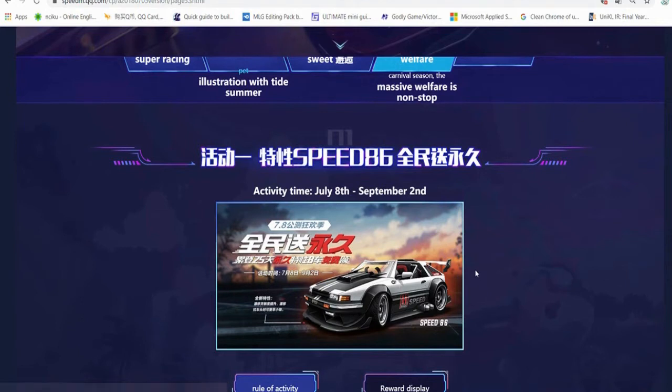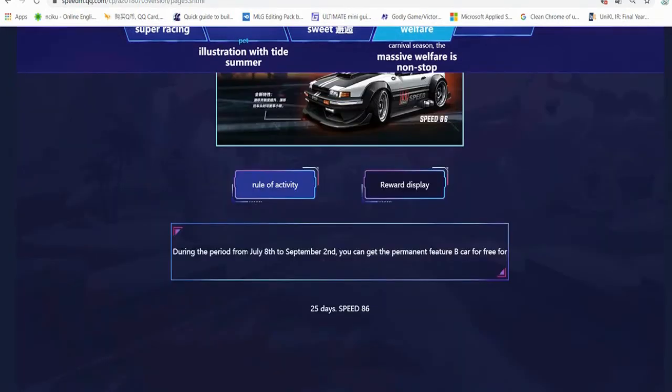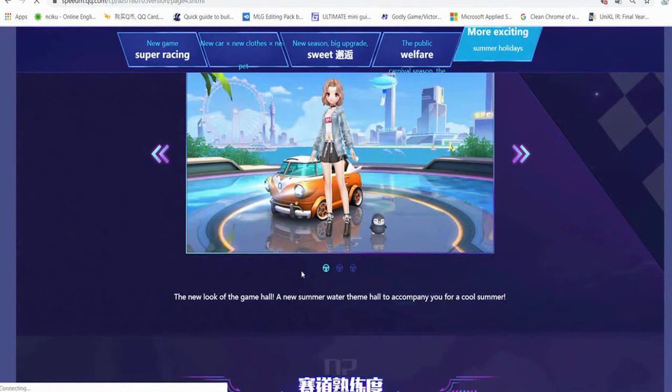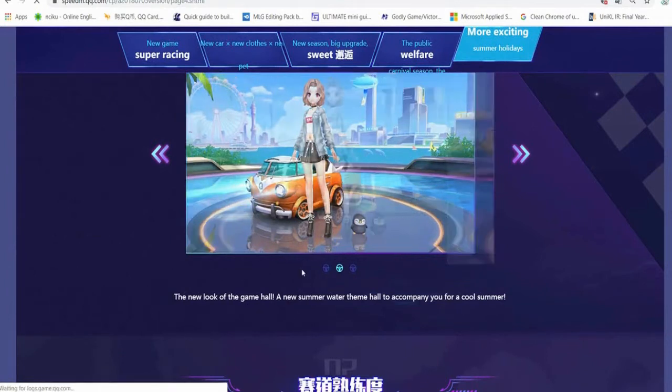Some of you who were bugged also managed to see the Speed 86 car background - instead of the yogurt bus background, Speed 86 showed up. Speed 86 was actually the first car to use the collect-certain-pieces-and-redeem system. From July 8 to September 2nd, 2018, you could collect puzzle pieces for the Speed 86 car. I know Karina Speed Drifters is doing the same thing, but I don't know if they're releasing it the same way.